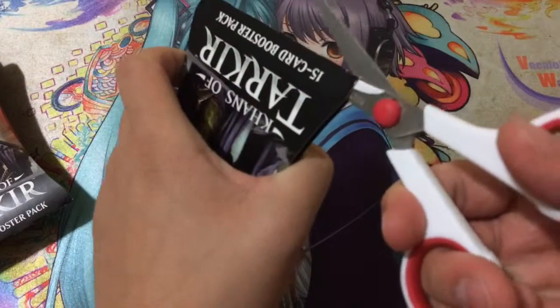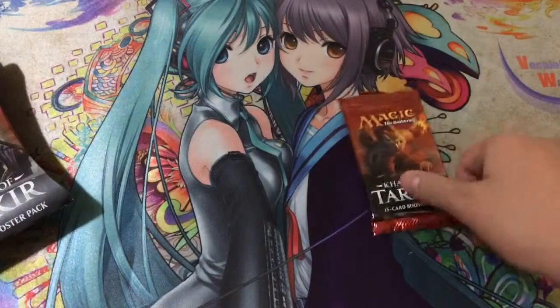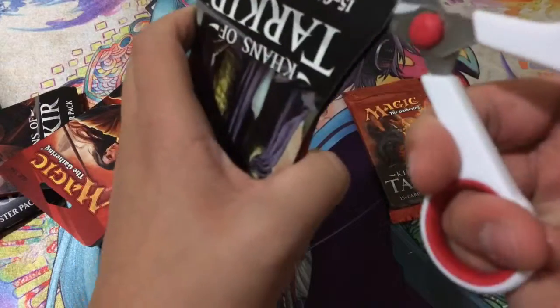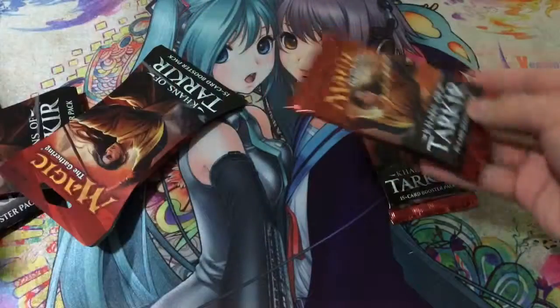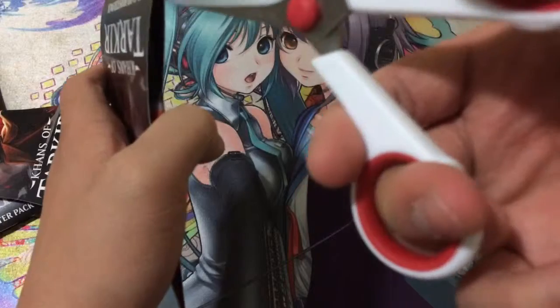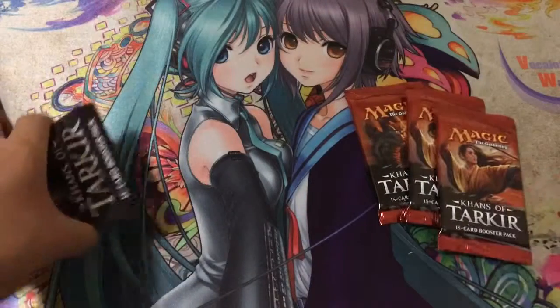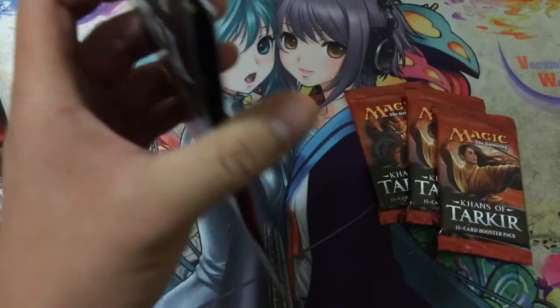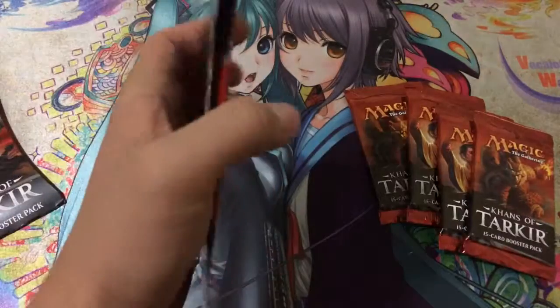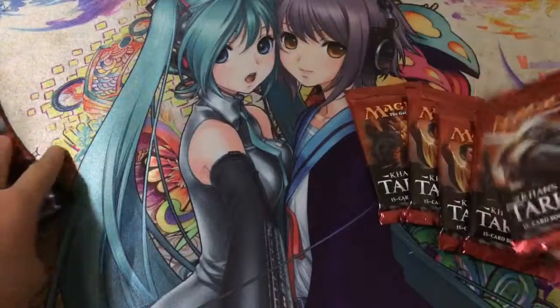Khans of Tarkir is honestly the first pack of Magic I've ever gotten, so let's go ahead and get all the packs out of the blisters. These were all buy one get one free, so I bought three and got three free — couldn't pass up a deal like that. From what I've heard in Magic, if you get a foil it doesn't really matter as foils are random for any card in the set. I honestly know barely anything about Magic other than the fact that if you get something called Mythic, it's pretty good.